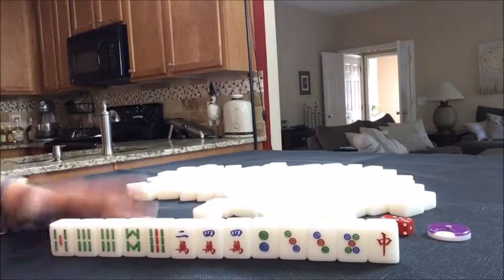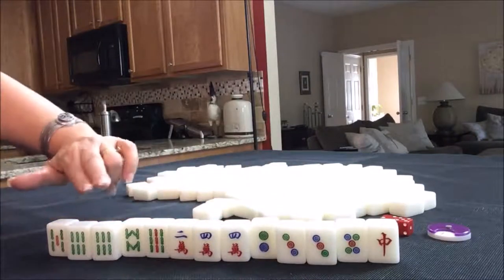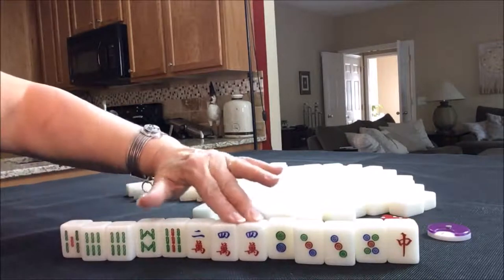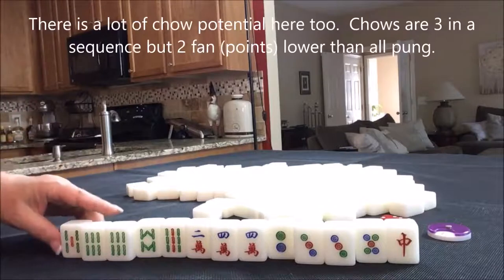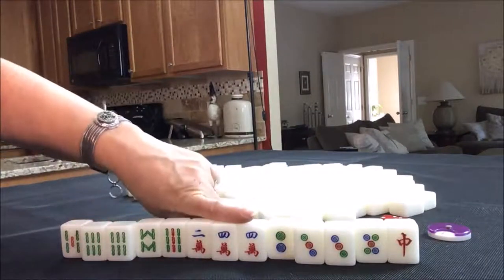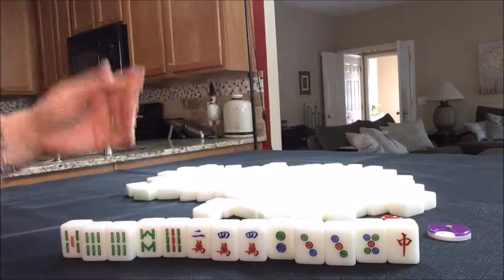This is not too awful bad. We have mixed suits but we do have one, two, three pairs. So we can pung — which is three of a kind. If somebody discards a six bam we can pung, pung the four crack, pung the three dot. We just need one more pair for another pung and then a pair of anything else. So I'd say if this were me I would play all pung, all three of a kind. If you're brand new to this game, you can see we have dots, bamboo, and characters — also called cracks. Dot, bam, crack, and everything's numbered one through nine with four of everything.